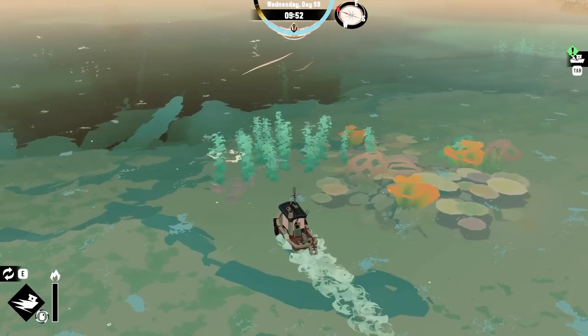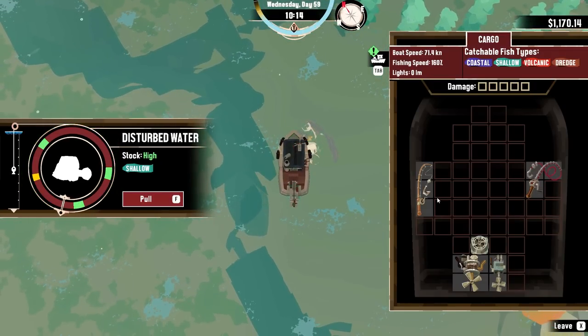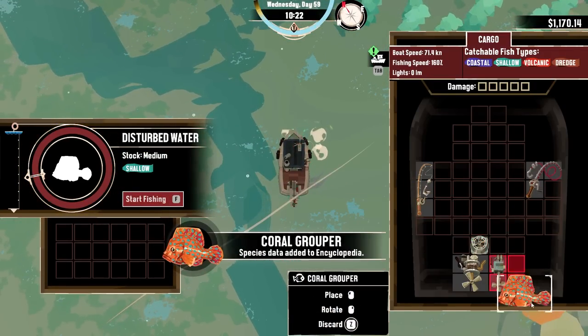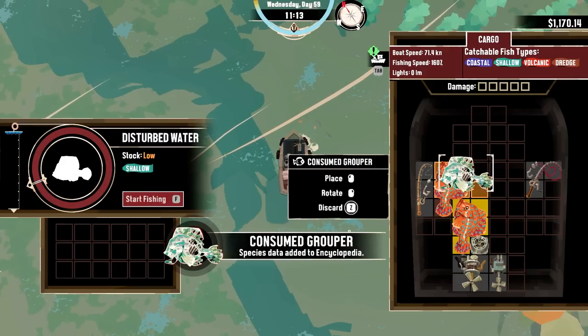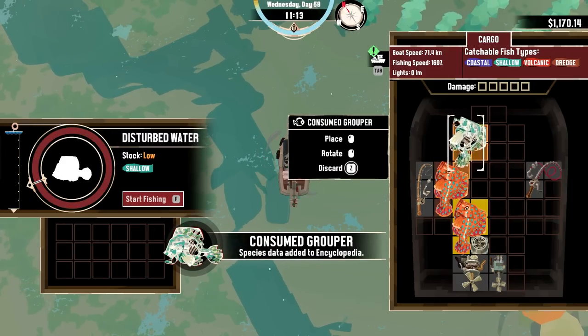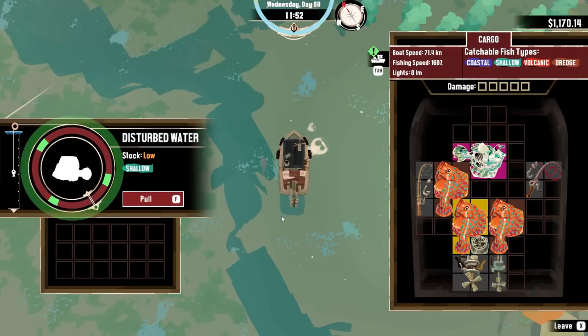This also looks interesting. Hello there, what could you be? Got it — a coral grouper! Look at that thing, that's a big chunky boy fish. I like them. A consumed grouper? Constipated grouper? Something like that? How much are you fellas worth? I don't really know, but I'm excited about it. They're worth a lot.